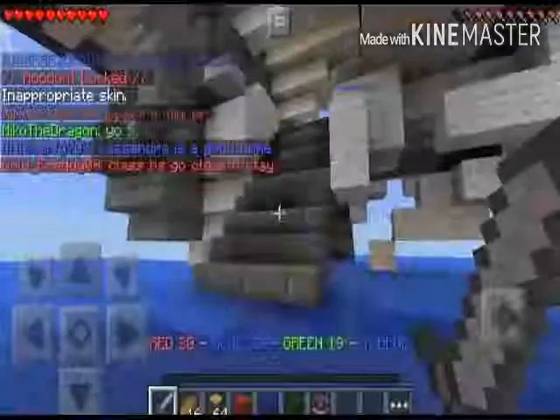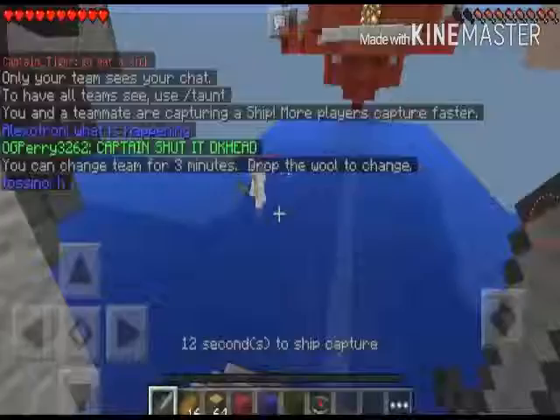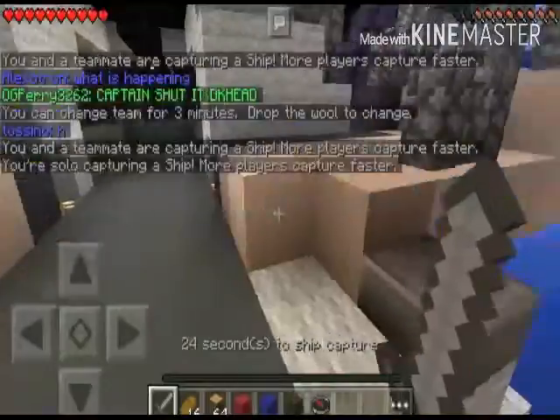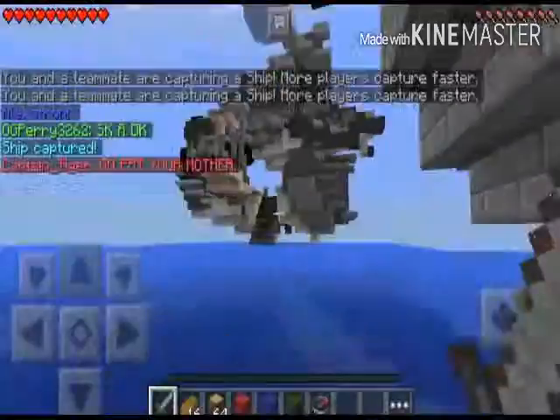Let's find more ships. Here's a good one — this is ship number 11. Let me go on it and capture it. There are people — no, it's my teammate! Three of us are here and we have to knock back the enemies with the sword because every sword has knockback, I think. We're now capturing it — and we just captured it!